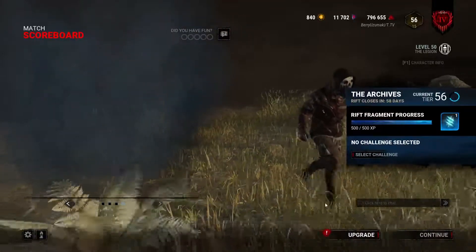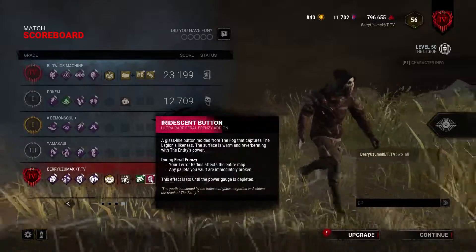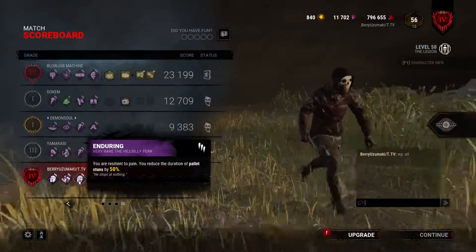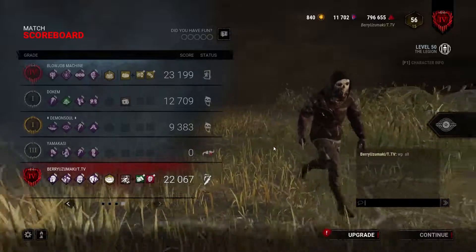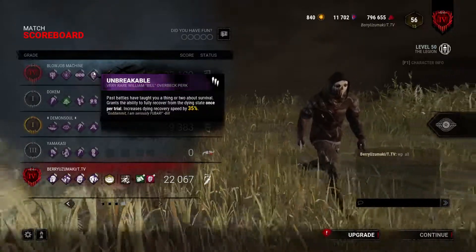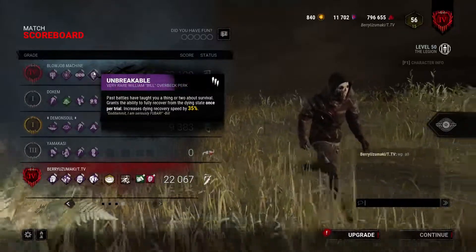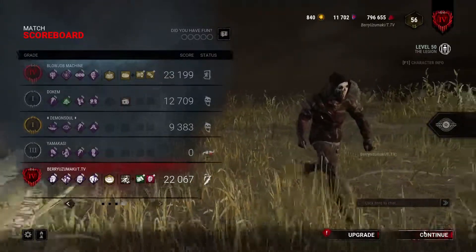This build worked much better than I thought. I did not actually utilize the Iridescent Button, but the Stolen Sketchbook came in clutch. Too big of a map for Infectious Fright, but Enduring, Undying, and Third Seal — especially the two hexes — surprisingly played a very big role. This person had Unbreakable and used it once. Even in solo queue you'll most likely drain Unbreakable. I doubt any of them enjoyed that game, but Quentin was lying on the floor for two minutes, man — two minutes.